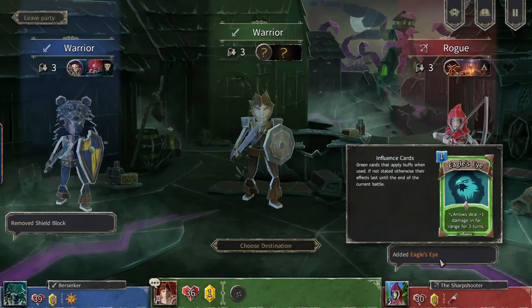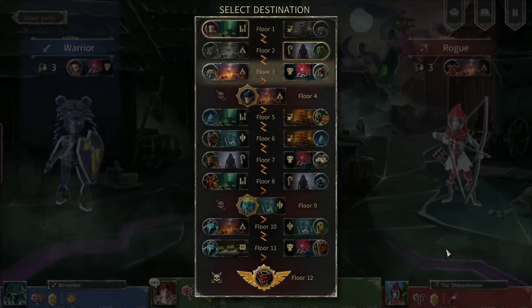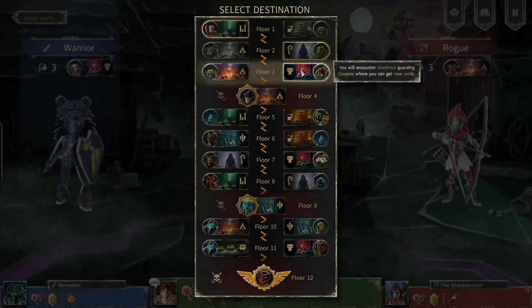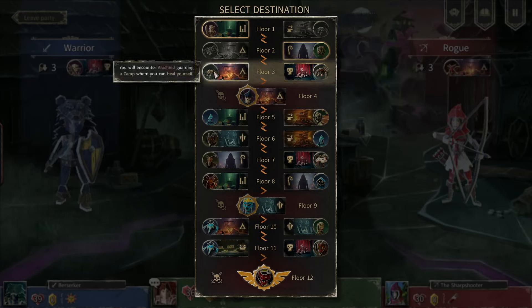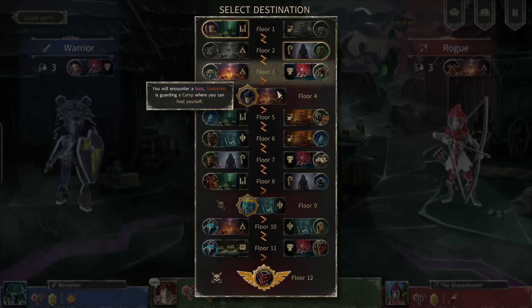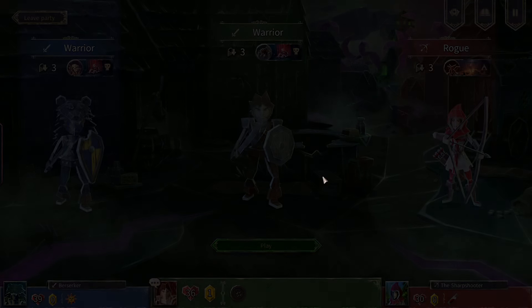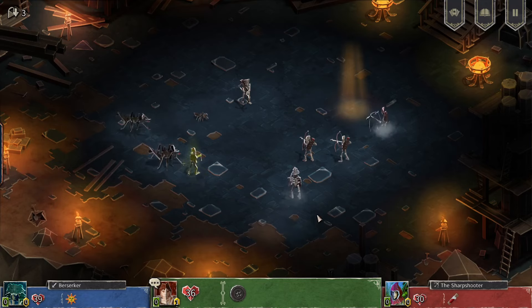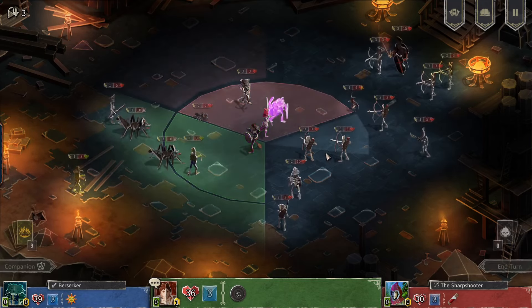We removed a shield block and gained swords akimbo. I wish you could pause and look at the card rewards and click to dismiss rather than them just disappearing. We could fight the arachnid guarding corpses to get new cards, or the arachnid guarding a camp to heal — but our people are still pretty healthy, only missing one HP. The next one is a boss called Scale Circle, so let's go to floor three. I'm assuming an arachnod is more dangerous than an arachnid, but that might be unfounded.